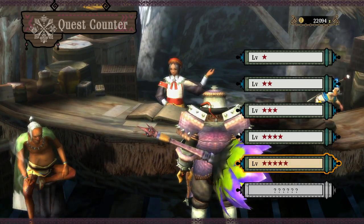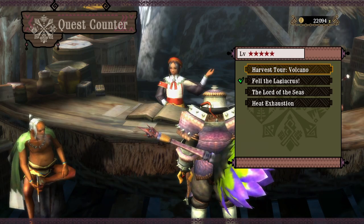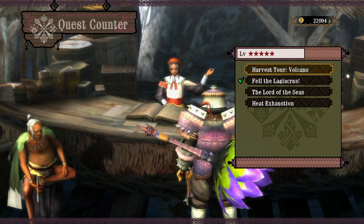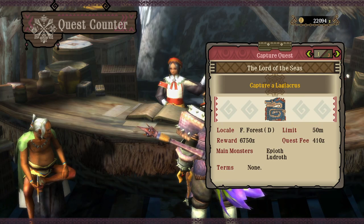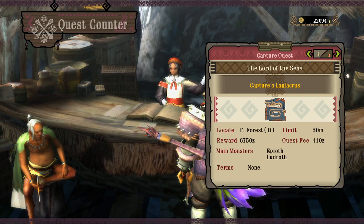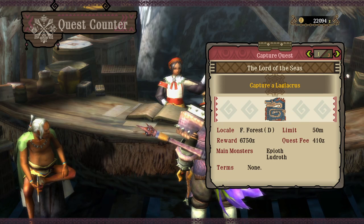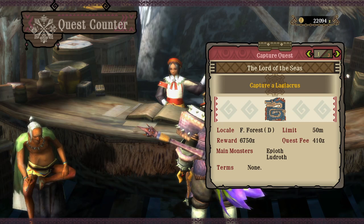That's kind of the joy of Monster Hunter — creating new weapons and seeing if it'll make things easier, because all the fights are pretty hard. It also cuts down on farming time because a better weapon lets you kill things quicker, which gets you more materials to make better stuff. It's just this endless loop.